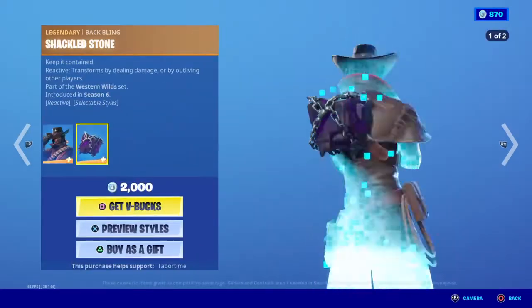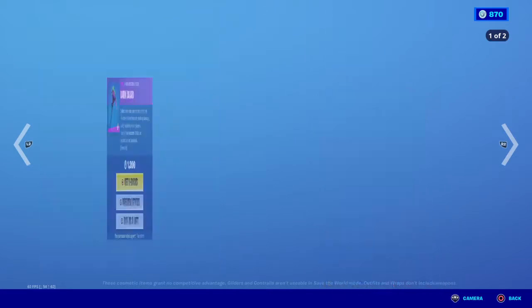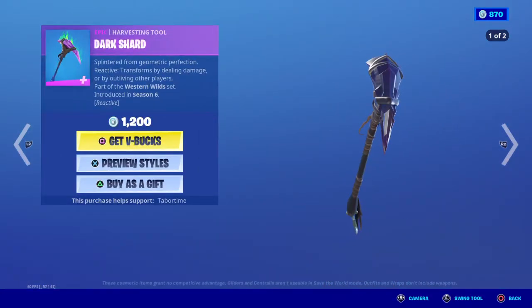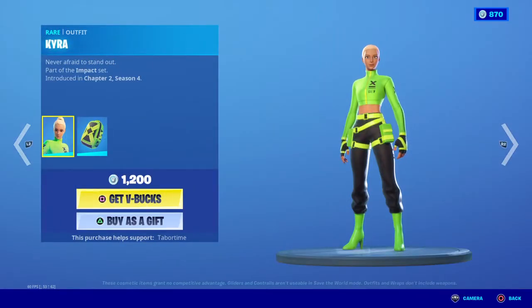Ghost and no ghost — he's reactive, and he has a backbone which is also reactive and has two styles. His pickaxe is the Dark Shard with two added styles and it's reactive. Then we got Kyra.